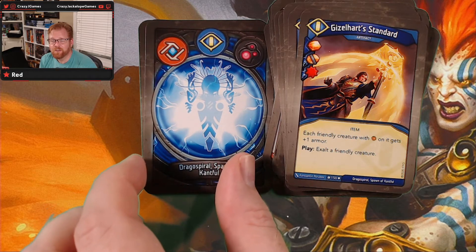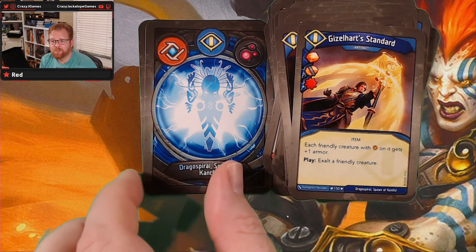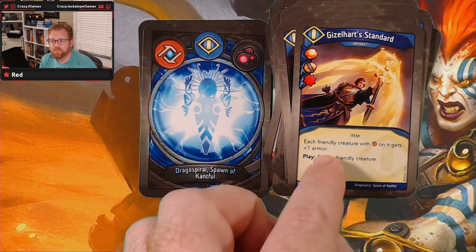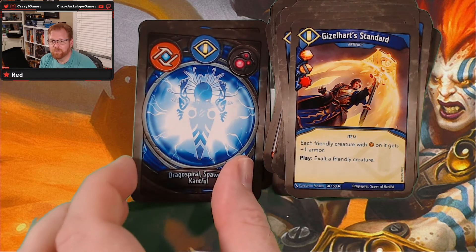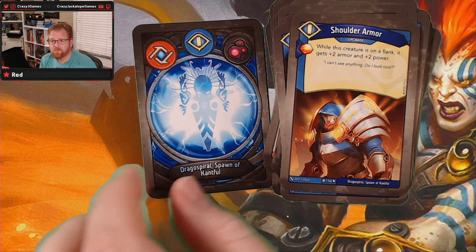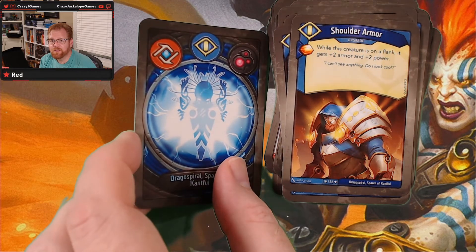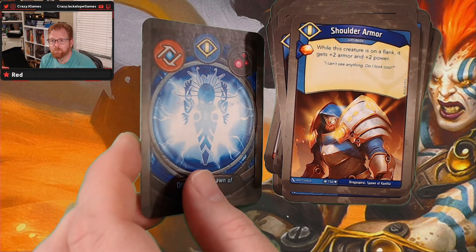That Gazelle Heart Standard's got a get-one, capture-one, and do a damage. That's pretty cool. Plus you've got friendly creatures with one on it getting plus one armor. Nice. While this creature's on flank, it gets plus two armor and plus two power — so a nice little boost there.